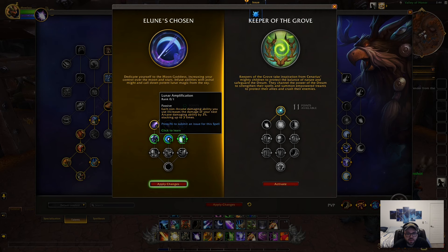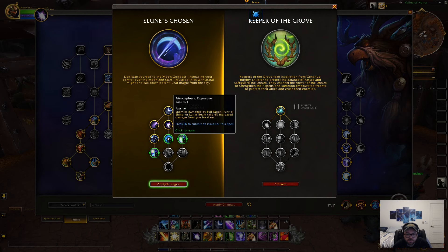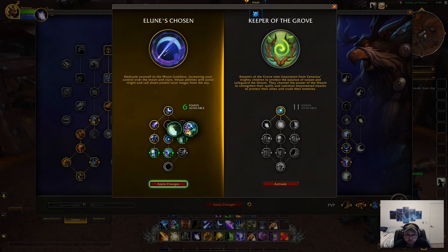Each non-arcane damaging ability you use increases the damage of your next arcane damaging ability by 3%, stacking three times — another standard damage increase. Enemies damaged by Full Moon, Fury of Elune, or Lunar Beam take 4% increased damage from you — also another standard damage increase.